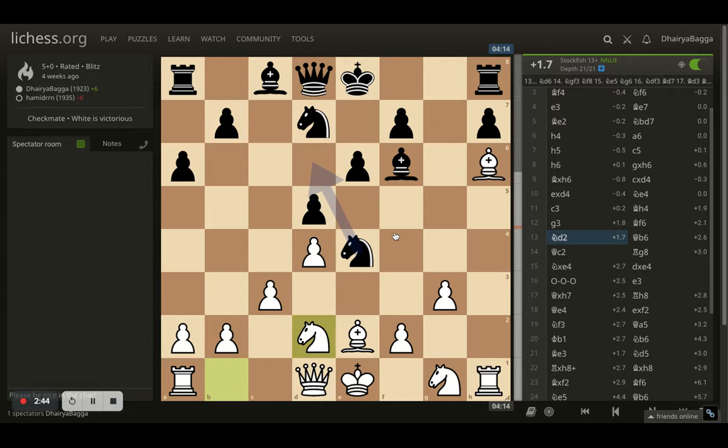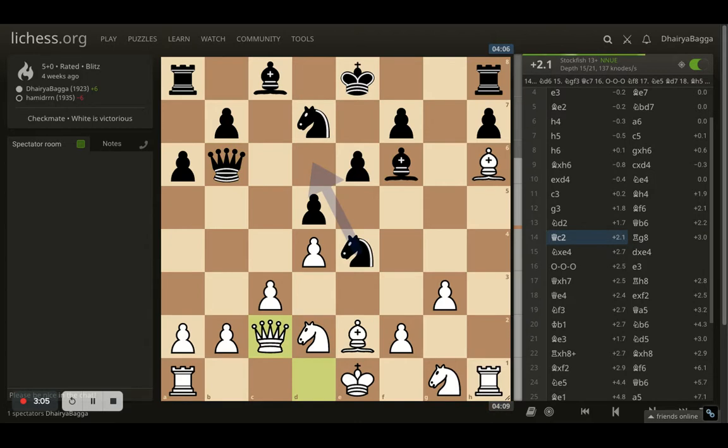If you like this video, do subscribe to the channel and press the bell icon so you don't miss out on any videos. After knight d2, opponent goes with queen b6, and I place my queen onto c2 defending the pawn on b2. Opponent plays rook to g8, which doesn't do much there.